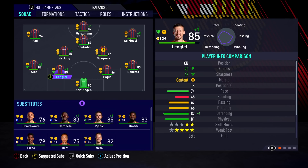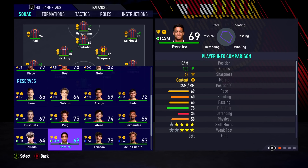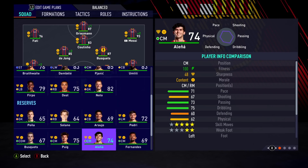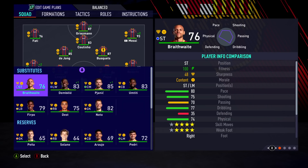A big thing in this career mode is going to be promoting the youth players — like Ansu Fati, Sergino Dest, and others already in the reserves: Pedri, Ricky Puig, Busquets junior, Alaena, and Fernandes. The list goes on — promoting these players into the first team is going to be key.